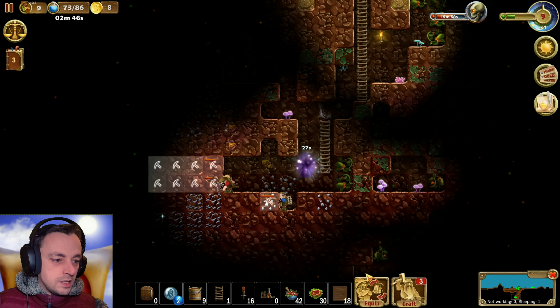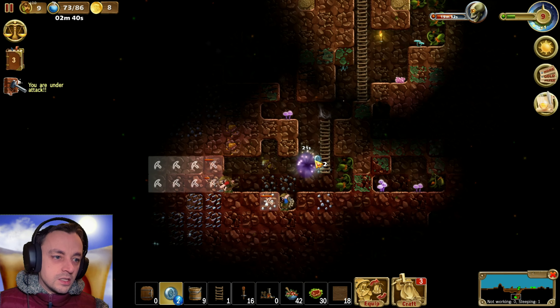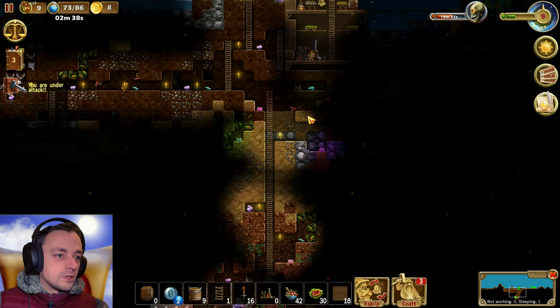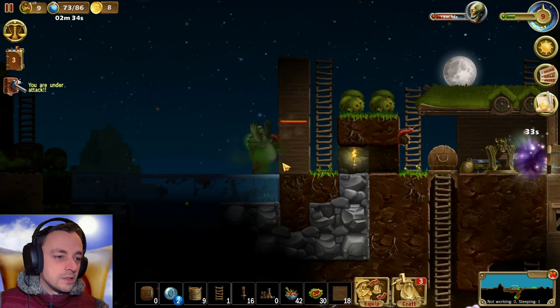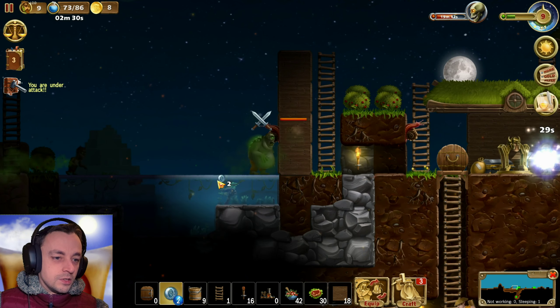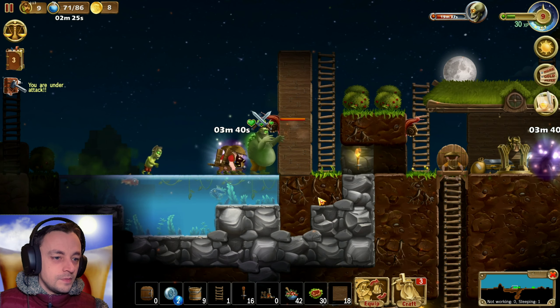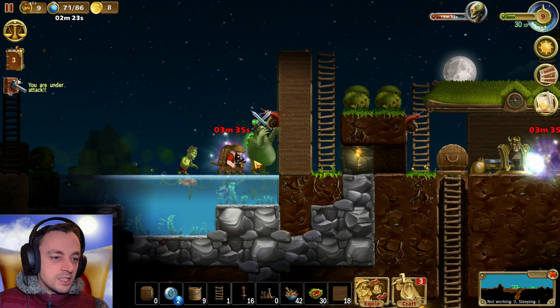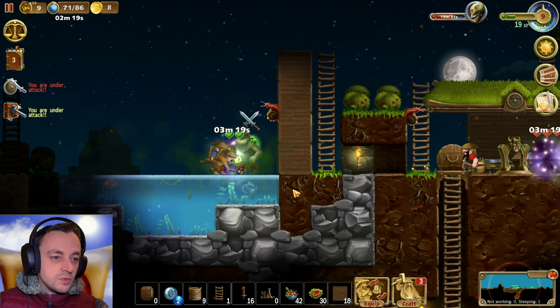This is all going nicely. The teleporter's going to disappear in 20-something seconds, so we'll have to replenish that one. You are under attack! There's zombies coming in this way. Let's just teleport her over there so they don't have to go around. Kill them! Annihilate those beasties!